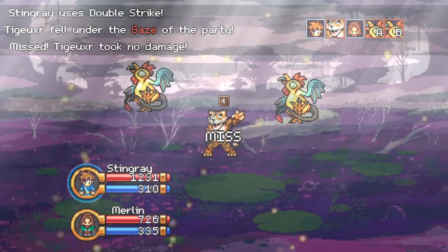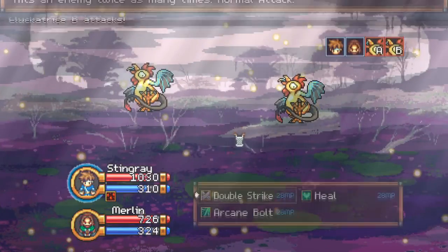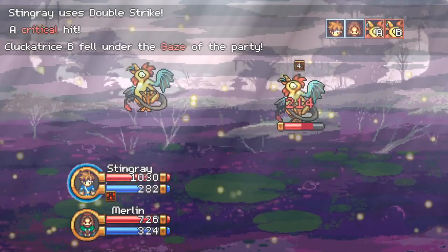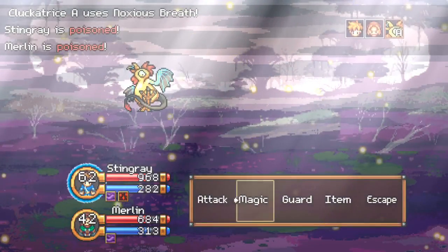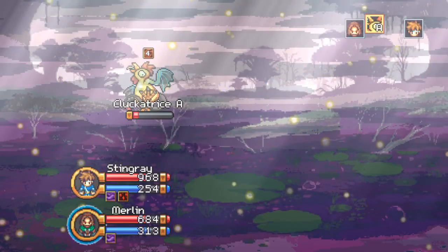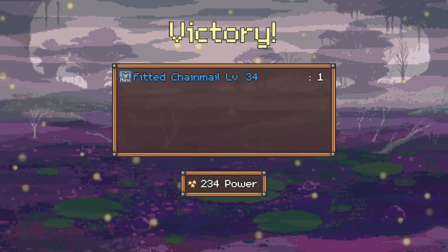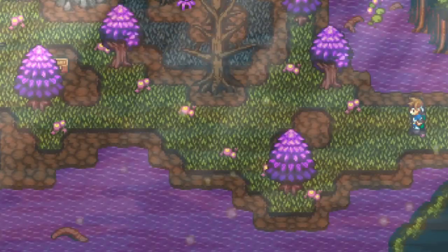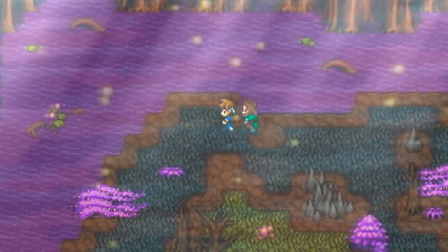There is an option in the game where you can change the step requirement before a new random encounter. One of the difficulty settings lets you specify how many steps are needed before there is a chance of a random encounter. The default setting is 25, which I really like — that's a very good normal kind of feel — but you can move it up to 150 or more.